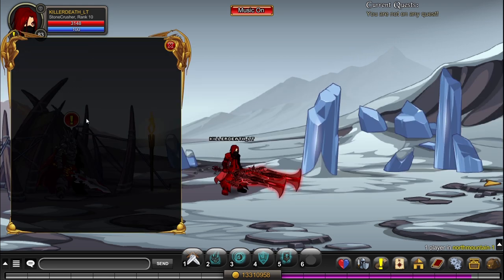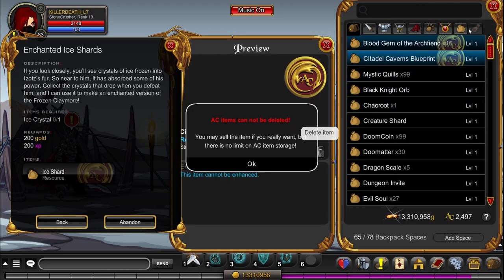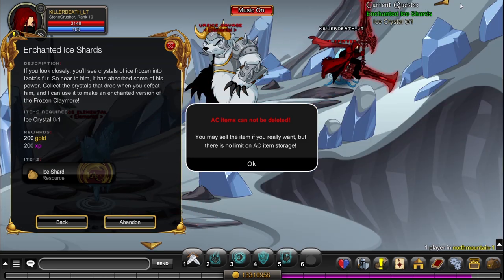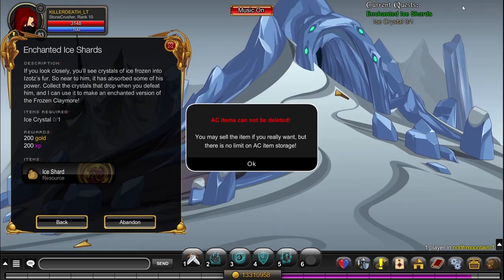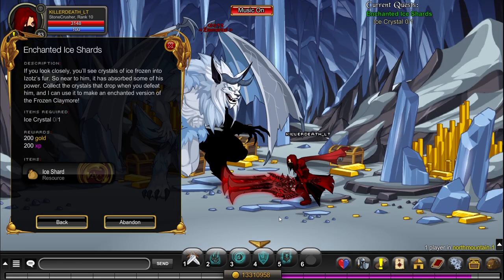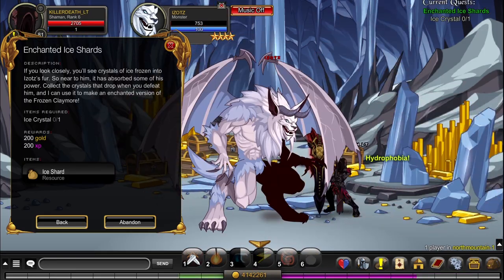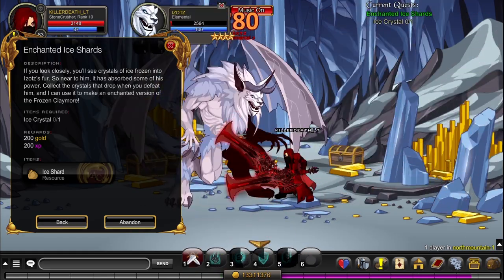So now that you have completed all of the quests, you can go back to North Mountain and talk to Galenoth. He will have a quest that requires you to kill the Izots. So just accept the quest, do the quest Bog's Glitch and walk over to the boss. I advise you to have a party with a few people in it because trust me, soloing it to get the sword is gonna take you a long time.